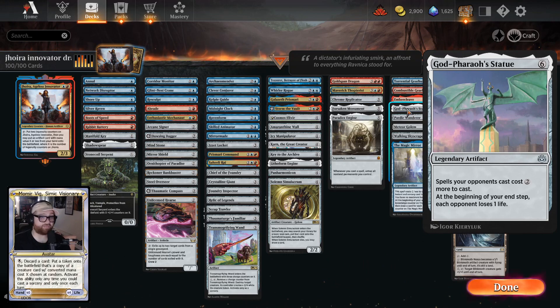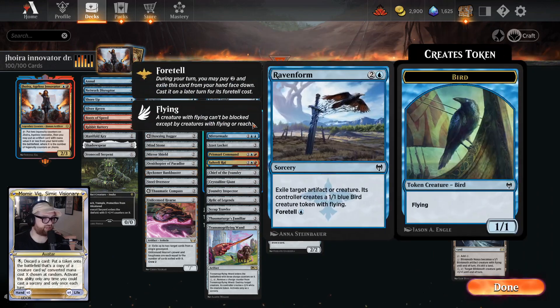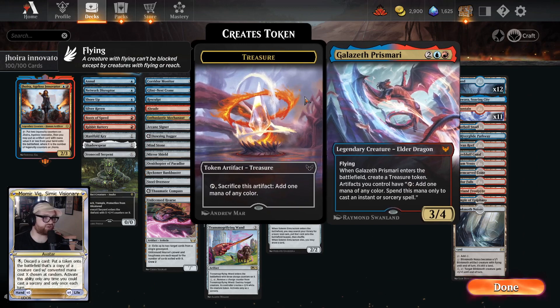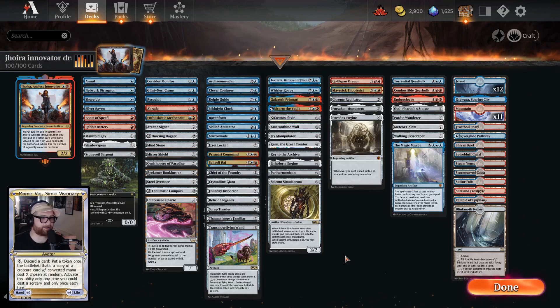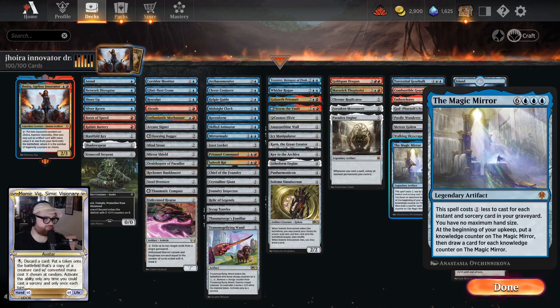If you manage to land Whirler Rogue later, or get Solemn Simulacrum out — coupled with the God-Pharaoh's Statue that we're going to be playing on like the third turn she's out, because she'll have six counters — we can drop big artifacts. To get there it's kind of mid-range artifact dudes: Crystalline Giant, Chief of the Foundry, and this dorky dragon guy that gives us Treasures. Karn has been pretty funny in the deck.